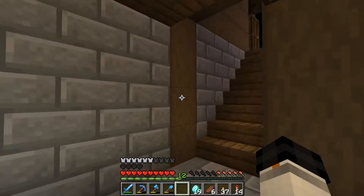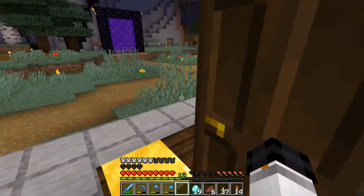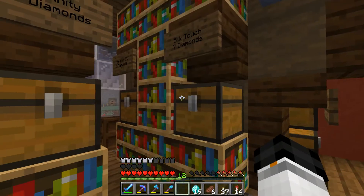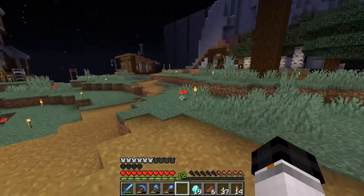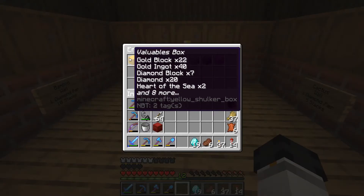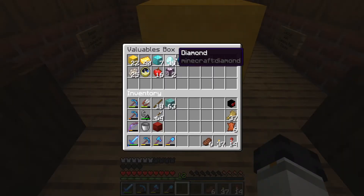Diamonds! Diamonds work. I take it Xanasher has probably bought some books — a mending book and a Fortune 3 book. I'm slowly earning more diamonds from this shop than I am from doing any sort of mining, which in my opinion saves me a lot of trouble, actually. Seven diamond blocks and 39 diamonds — that looks very nice indeed.